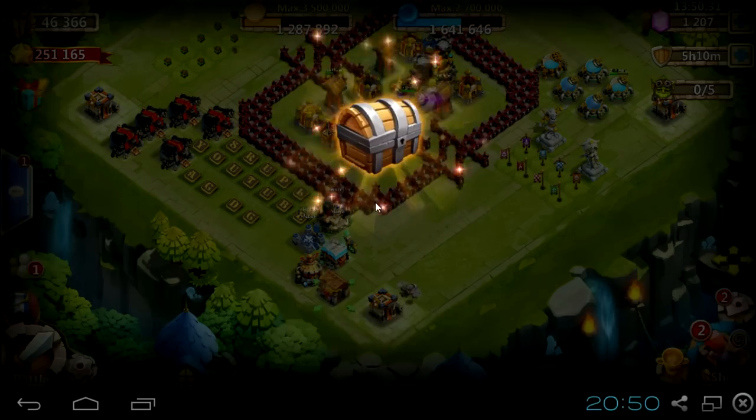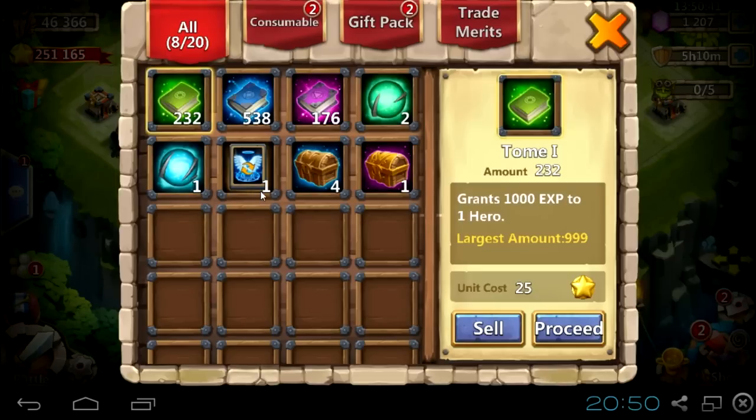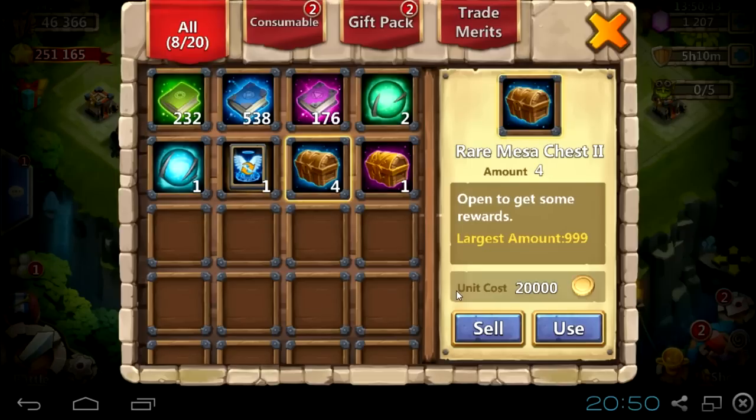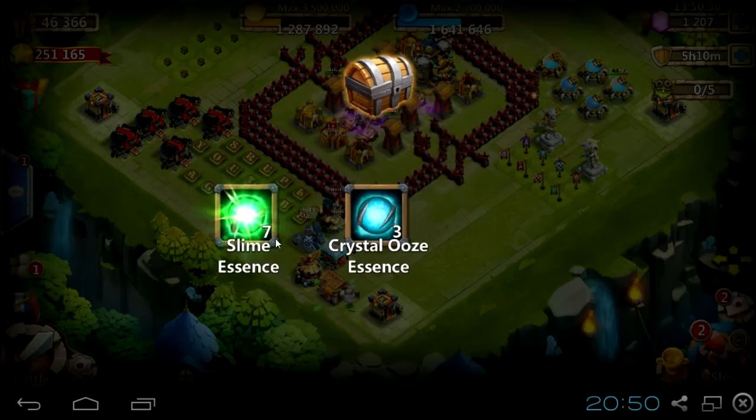Okay, what have we got there? We've got slime essence, green slime crystal, woos essence, and as always 150 merit points. Okay, now let's go with the rare Messa chest two. Use it — what have we got there?